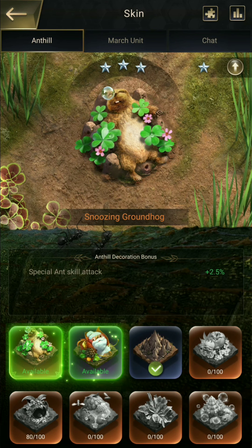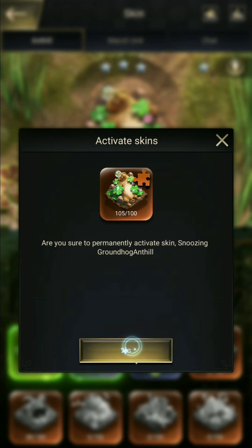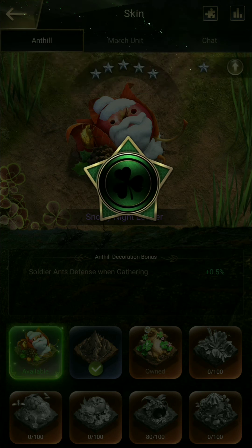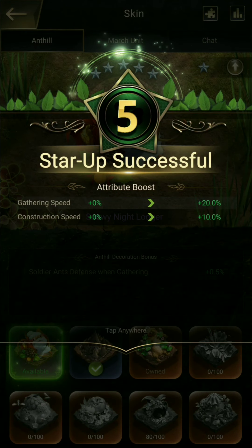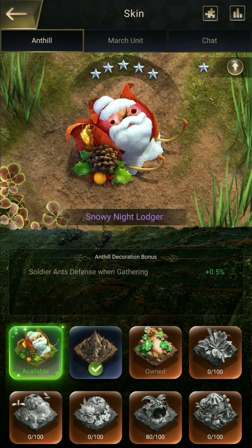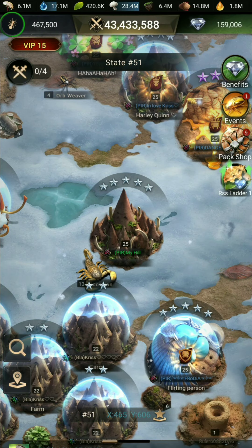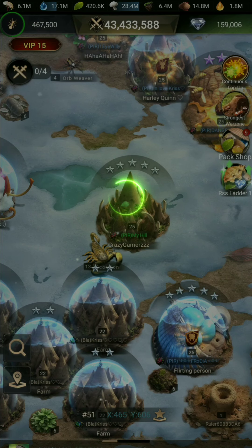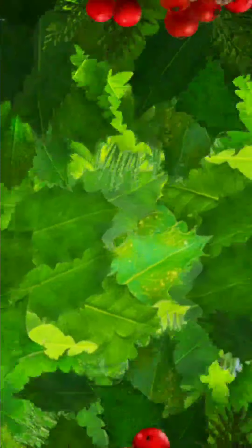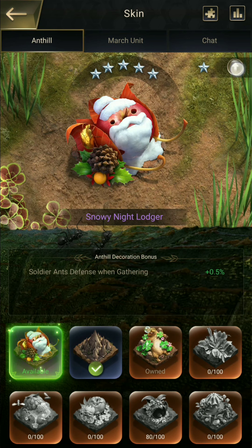Opening the skin fragment, you can see I am having two fragments. Here is the Hog skin, and currently I am at three stars. I will activate this Hog skin - selecting it and activating it. You can see my star has upgraded to 5 stars. Going back to the hill, you can see the 5 star. This is how this skin will work.